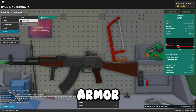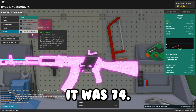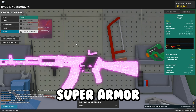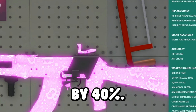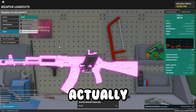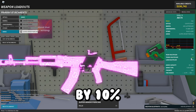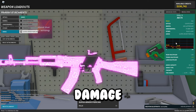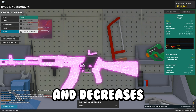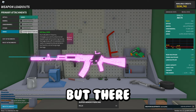Super armor piercing also got brand new stats: it increases penetration by 40% and increases torso multiplier by 10%, but decreases close range damage by 10%, decreases damage one by 4%, and decreases total range by 10%. So it's not really that viable, but interesting.